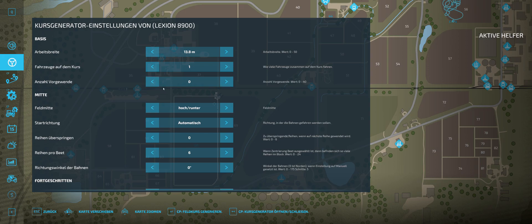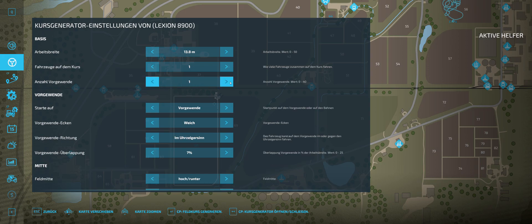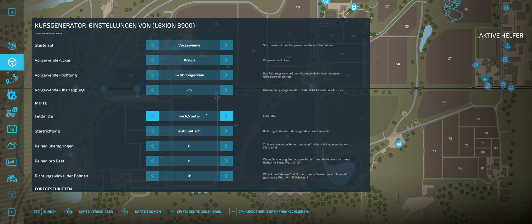So we are going to do one lap around the field. And then we are going to go up and down. You can change it here for the center of the field — whether you want to go up and down, left or right, or in a spiral form. We are going to go up and down. Our starting position is going to be automatic, though you can change that to map.